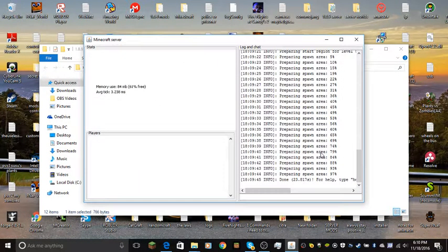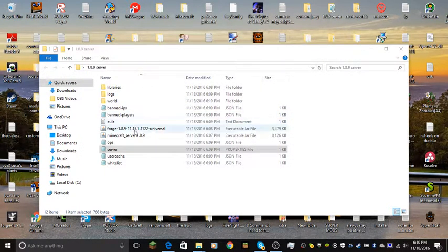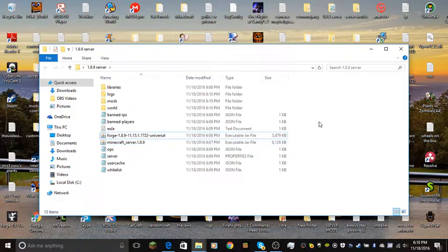After it finishes running, it's going to say done and show the free MB. Then you're going to exit it. For those of you running with mods, you're going to run it with Forge, and after that it's going to add a new folder called mods. For those of you doing it without mods, once you run this, your server is ready to go — well, almost.